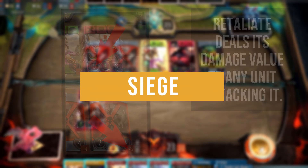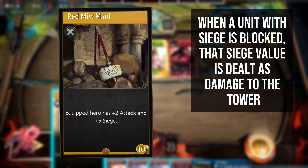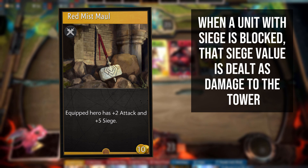When blocked during the combat phase, in addition to battle damage dealt to the combat target, siege damage will also be dealt to the enemy tower. However, if your unit is not blocked, the siege damage is not dealt to the tower — only your regular attack damage will strike. This is a way of getting damage on the enemy tower even when you're being blocked.